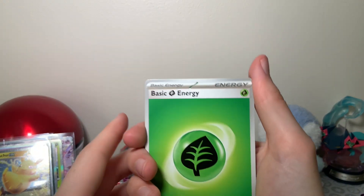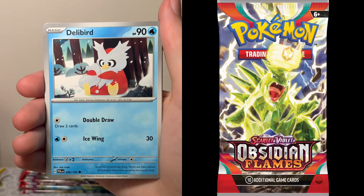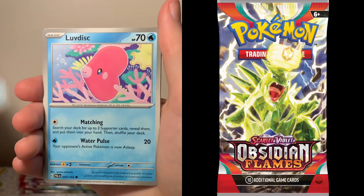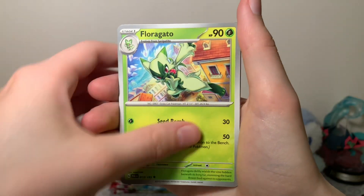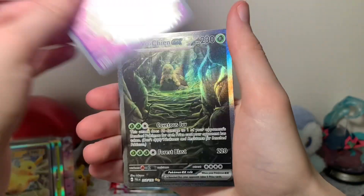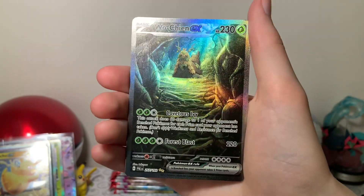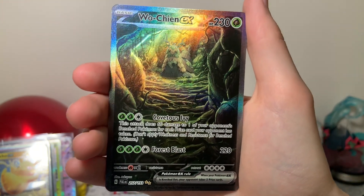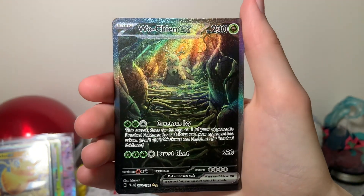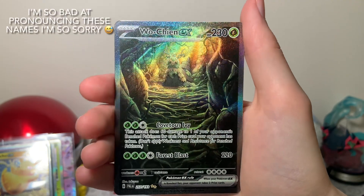As I was saying for the Tera types, in the next set they have like a Charizard Dark type, they have a Tyranitar Electric, which I think is really cool. And I'm not sure if there are any others, but I do like that they're starting to play with the typing with the Tera. This is one of the Ancient Legendaries — this is Wo-Chien EX. Sweet. The Slug Man.